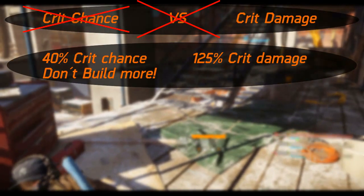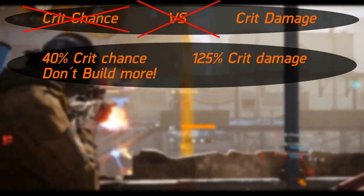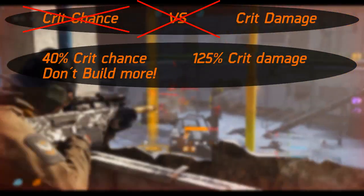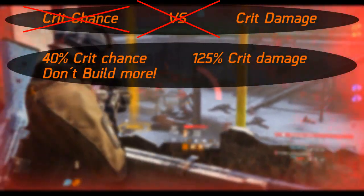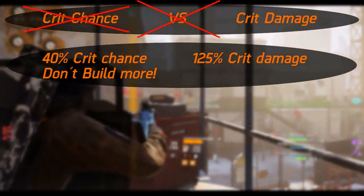The conclusion is that you wouldn't really want to exceed 30% crit chance at all. The amount of variables that can make you go over the 60% cap are just too big. So prioritize crit damage over crit chance — maybe even just ignore crit chance overall.